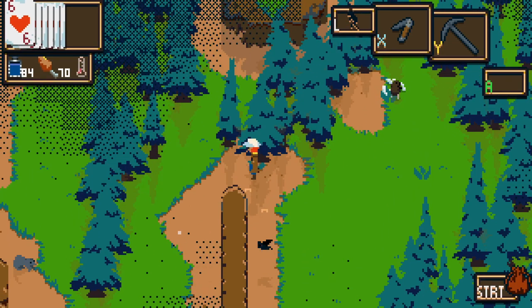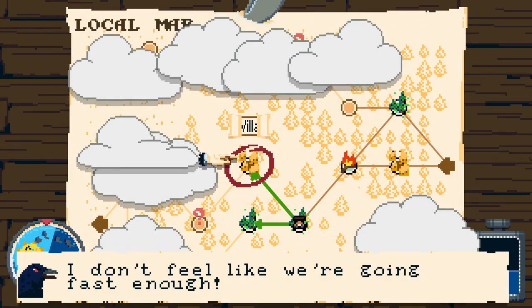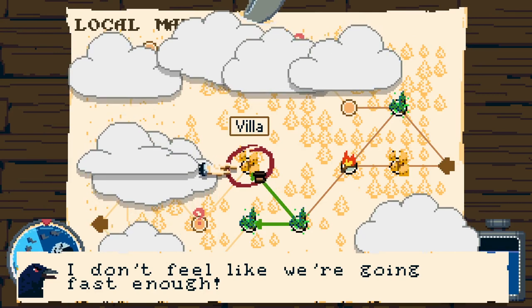Now I need to find the exit again - always to the west. I don't feel like we're going fast enough, says the lying crow. The question mark turns out to be another villa - excellent stuff.